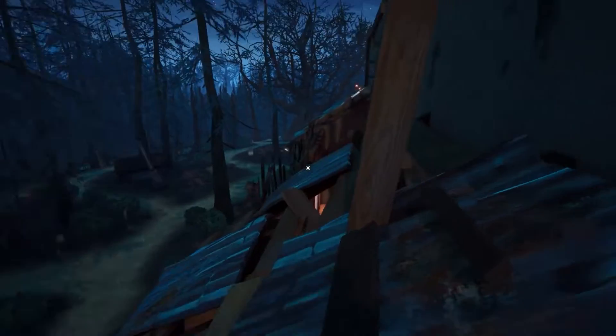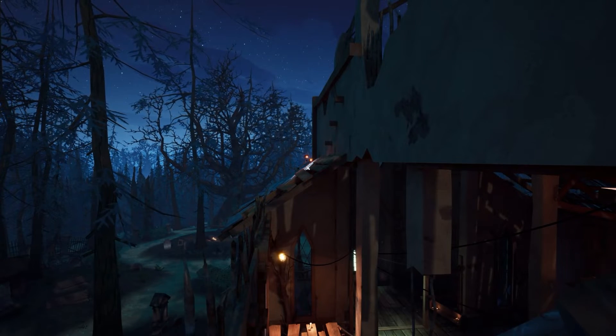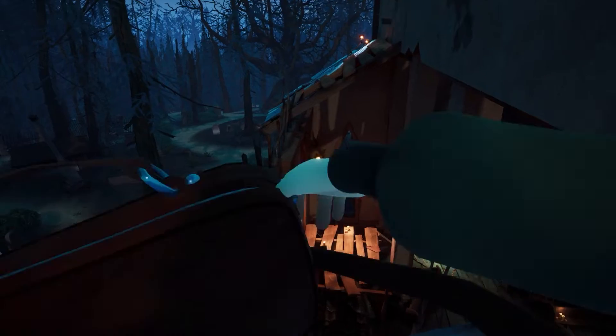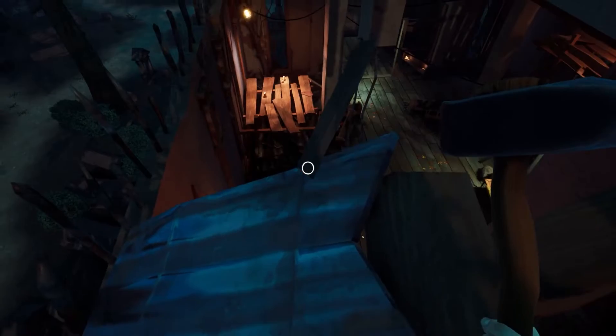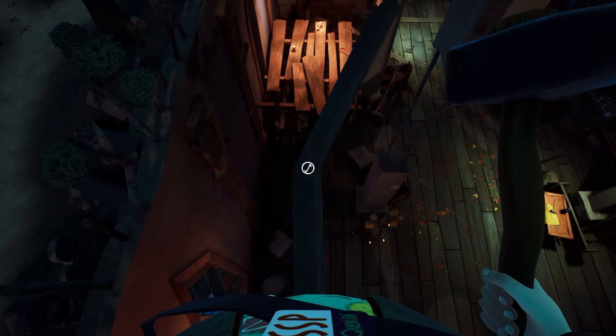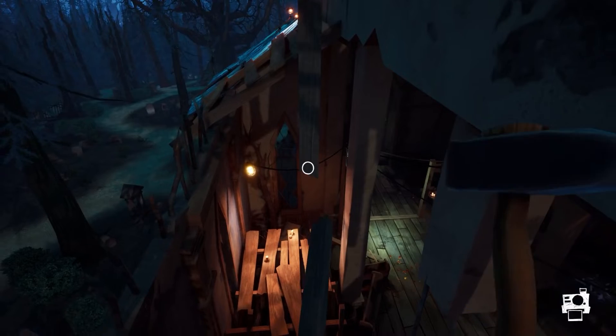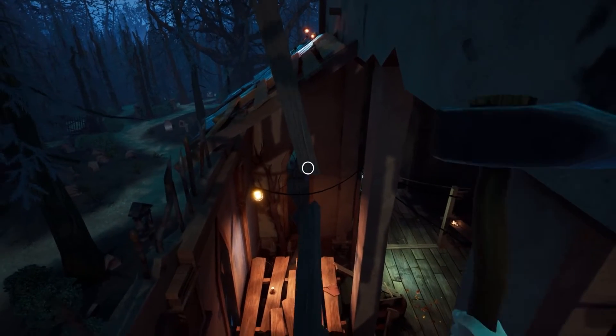From here we need to make our way across to those little lights over there, so we need to get our hammer back out and use these planks to go across. Now these ones can be a bit strange because they are at an angle, so you can't go perfectly straight - don't worry about that. It's up to you how many planks you're going to use - you should have enough to make it across here.